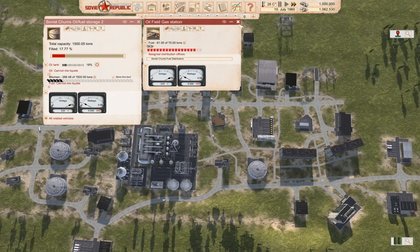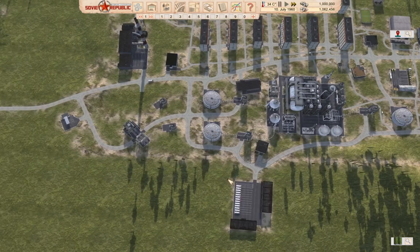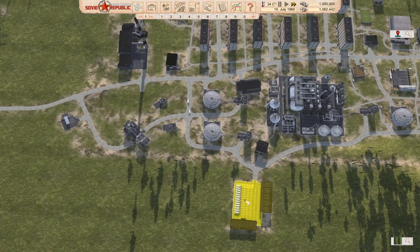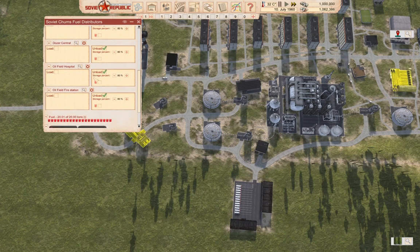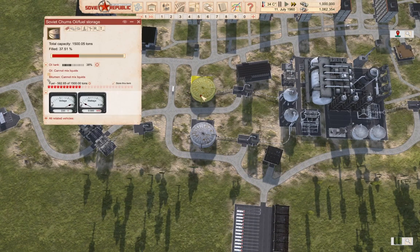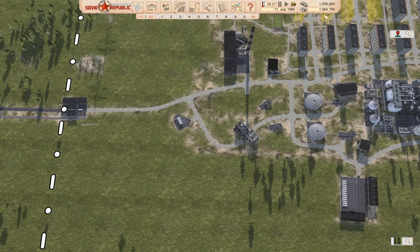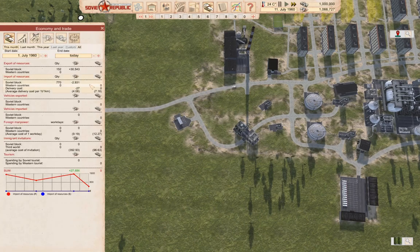Okay, I think that's everything that needs it. Yeah, I think that's everything. We're good there. Now let's check in on our economy — we're up, oh! Well, that's an interesting result — we're net positive.